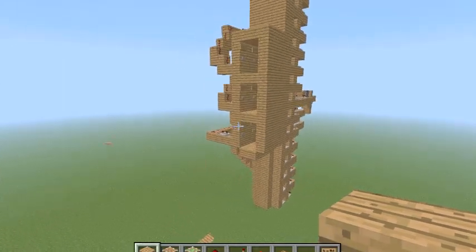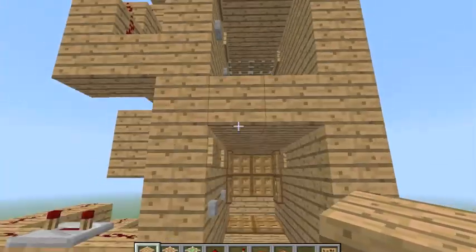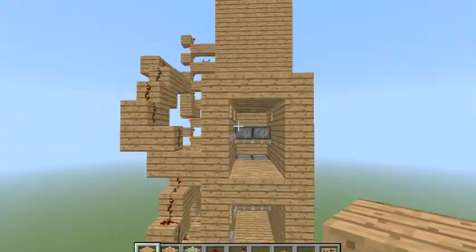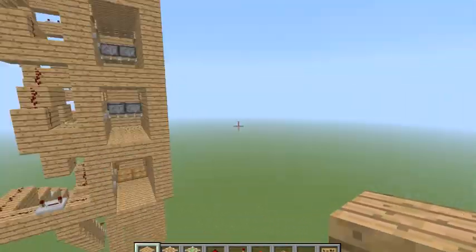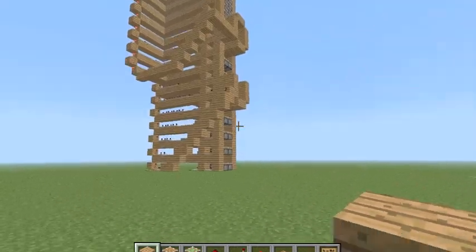Hey guys, today I'm going to be doing a tutorial of an elevator. It's floor selection, and you can select two floors from the bottom floor. And you only need one sticky piston, which is pretty good.